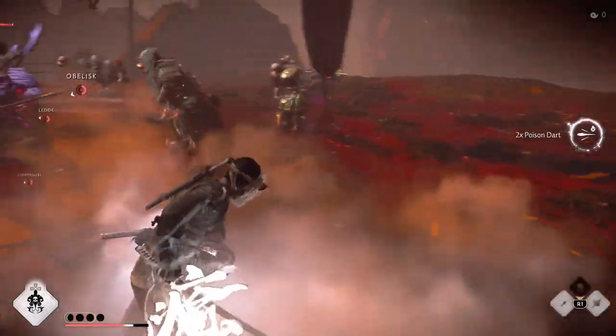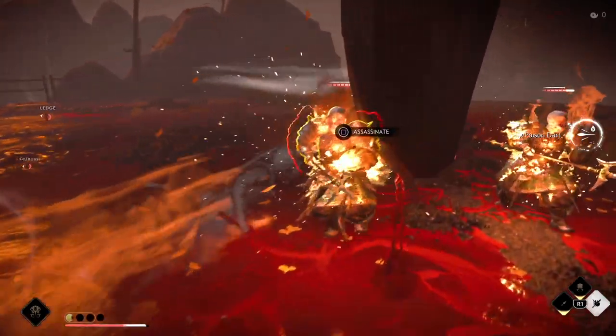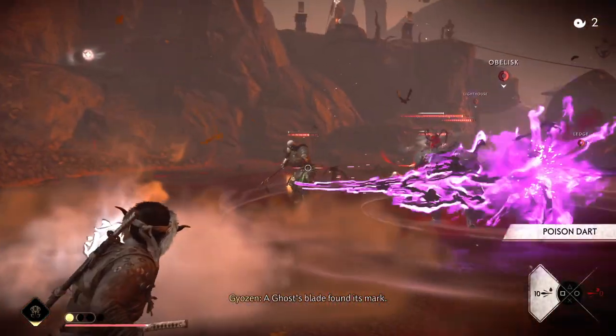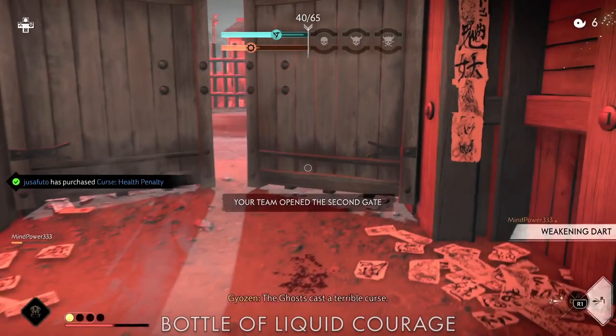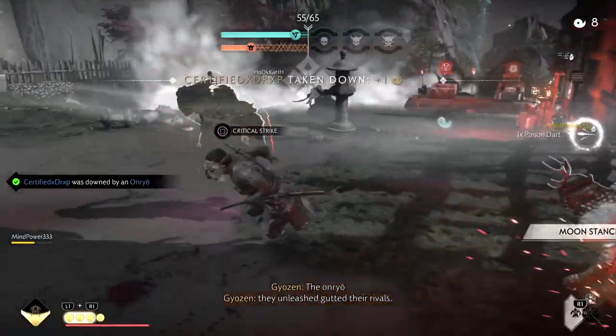Next up we have the Mist of Yagata. This can be really useful for high DPS builds that have little to no healing — it enables that playstyle. It actually got buffed: it lasts longer and heals more now. Really useful. B tier.